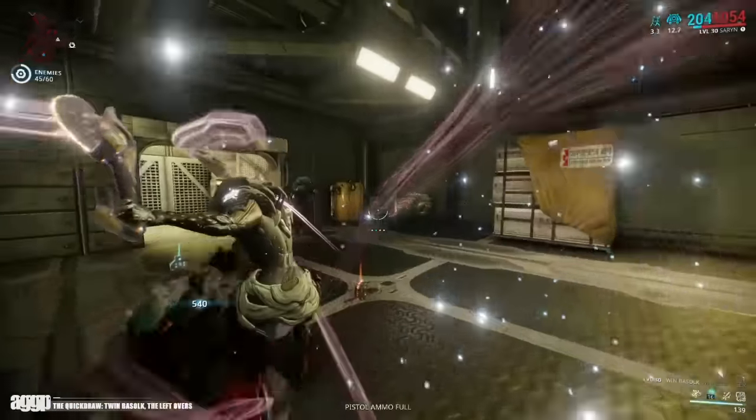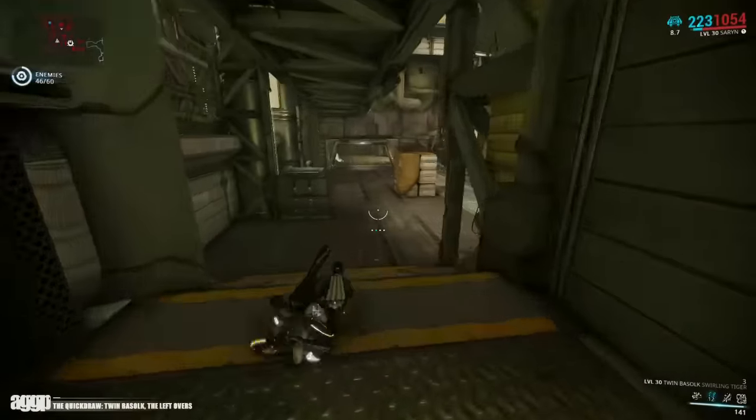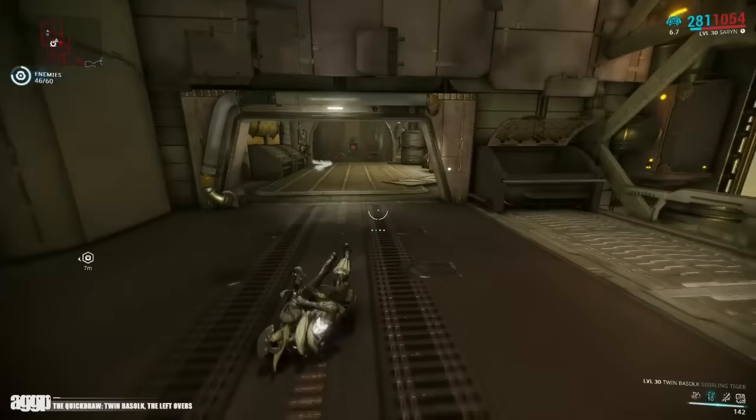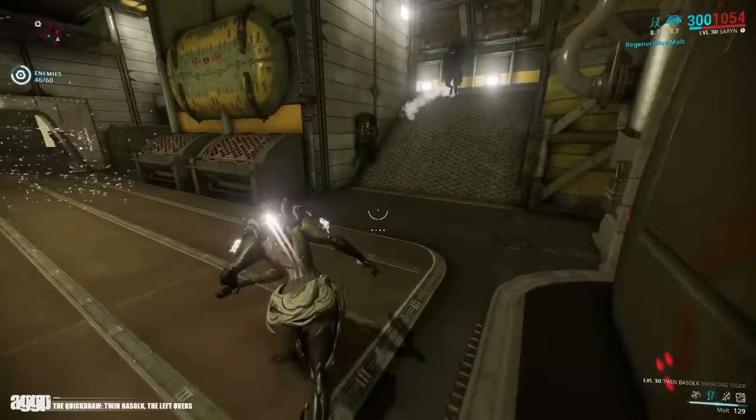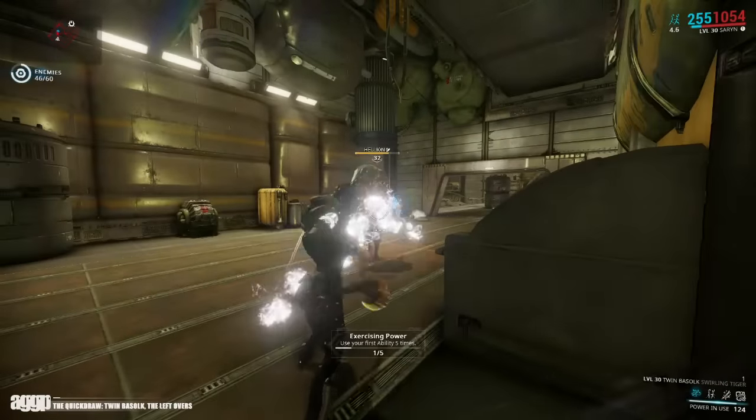My personal favorite combination is Radiation and Viral, which gives your enemies one of two choices: either fight for your team, or be struck with a debilitating life-sapping sickness, which I think is a pretty fair choice, and it works quite well in a four-stack of Corrosive Projection.